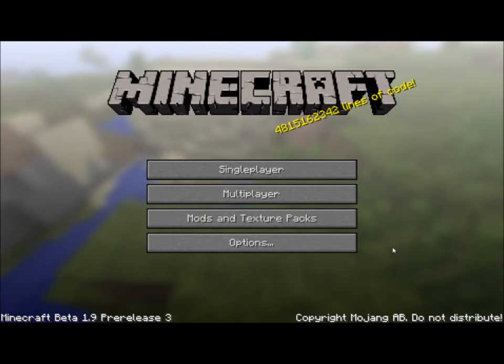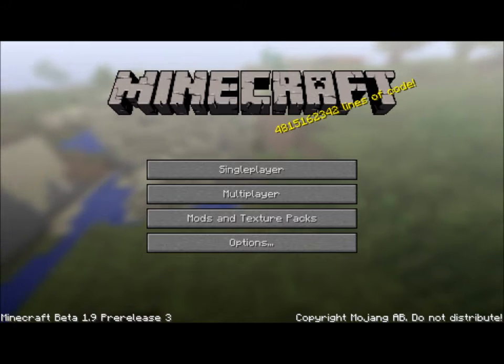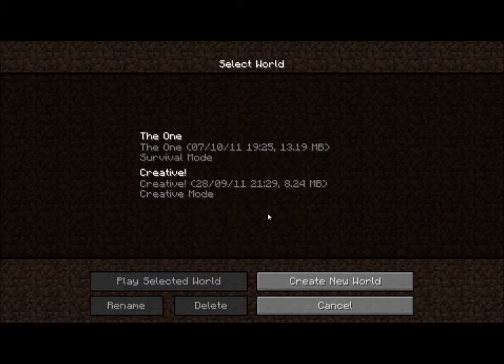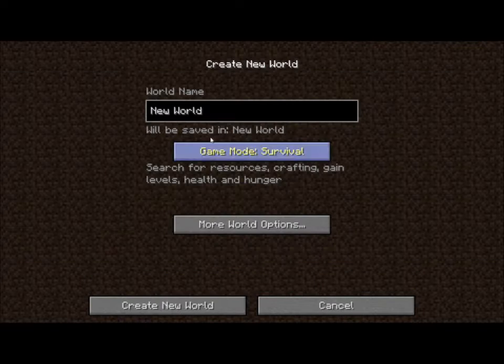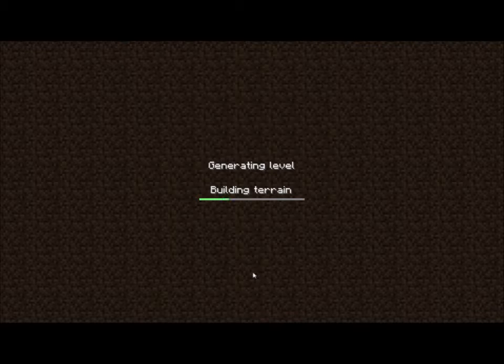Hey guys, this is Proton Gaming Central and today I'm going to be showing you a quick video about Minecraft Beta 1.9 Pre-Release 3. I'm just going to go over to single player, create a new world for this specifically, call this '1.9 Pre-Release 3', stick it on creative mode, and wait a second while this generates terrain. I've left structures on but it doesn't really matter.